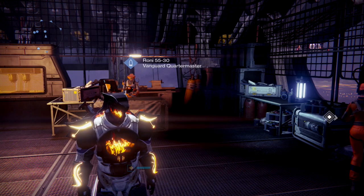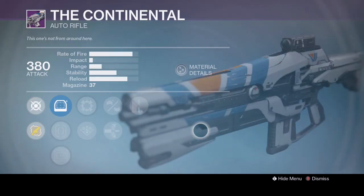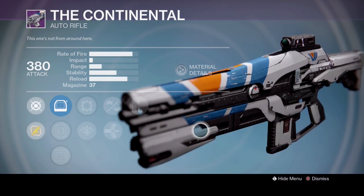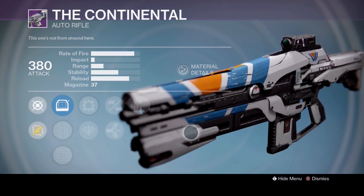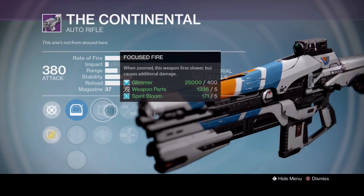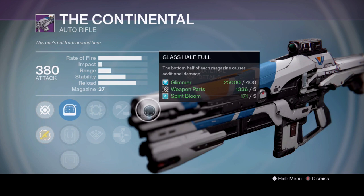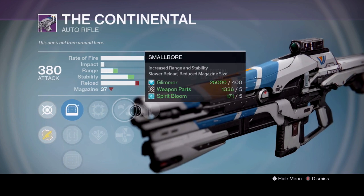The gun is the Continental, and I know the Continental has been talked about a few times by other YouTubers in recent weeks, but this roll is pretty decent. I'm not entirely sure if it's the best roll you could possibly get, but it has Focus Fire, Small Bore, and Glass Half Full on it. I do know Small Bore sounds a bit iffy with the magazine size, but trust me, this gun is actually really nice to use in Crucible.